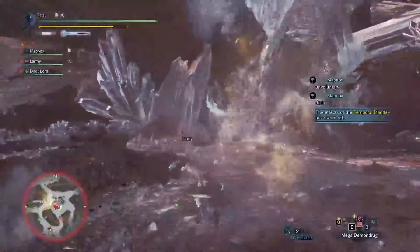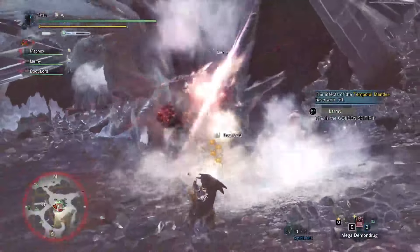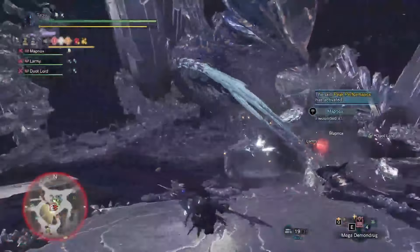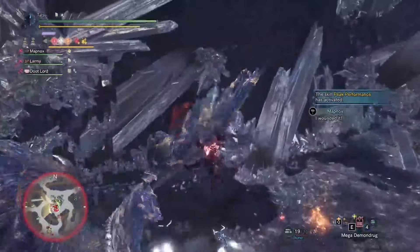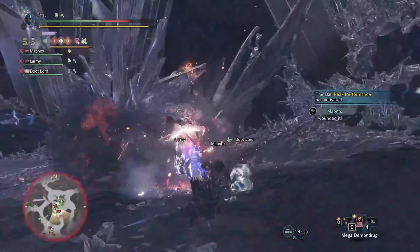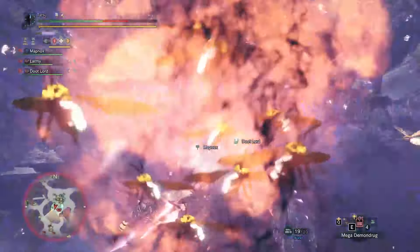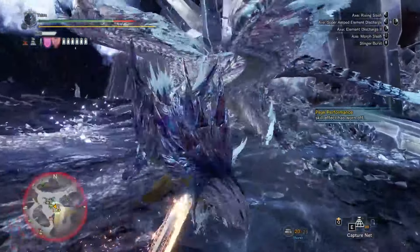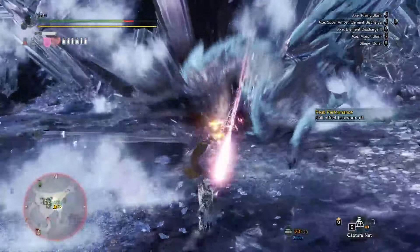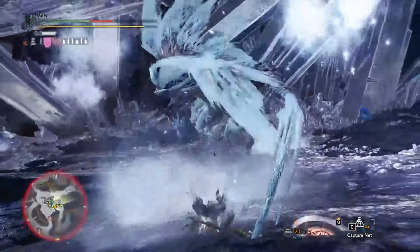The reason why evasion-based playstyles work better than guard-based playstyles in this fight is due to its unblockable icy ground attack, even with a Guard Up decoration. This icy ground spawns regularly throughout the fight when Valkana breathes downward and when it hits you with its Ice Beam 360 during its ultimate. In both cases, you will be taking a hefty chunk of damage, if not fatal. I recommend that you are comfortable performing your mobility options with your weapon, whether it be a short iframe dash with dual blades or rolling around with your heavy bow gun.